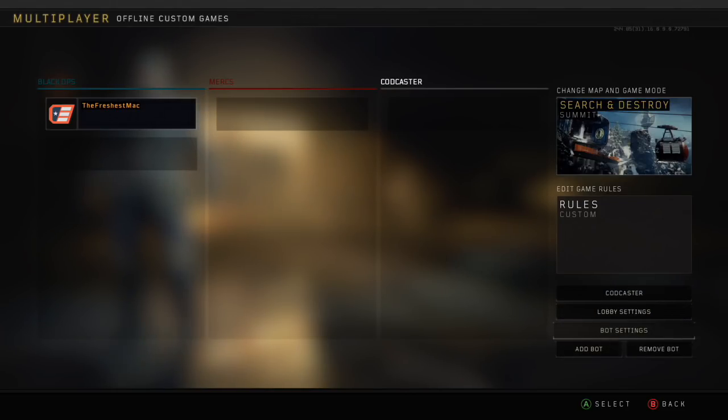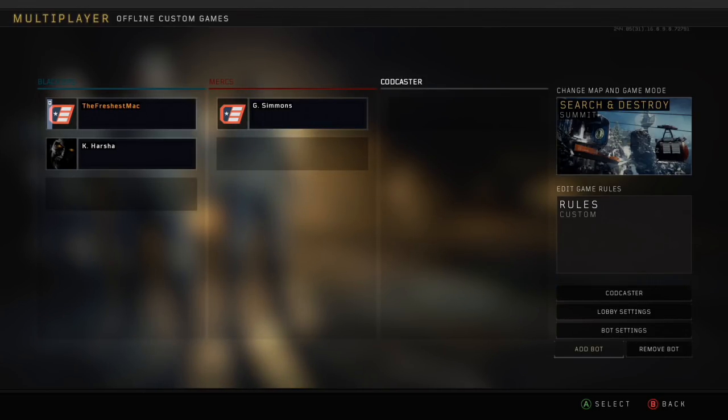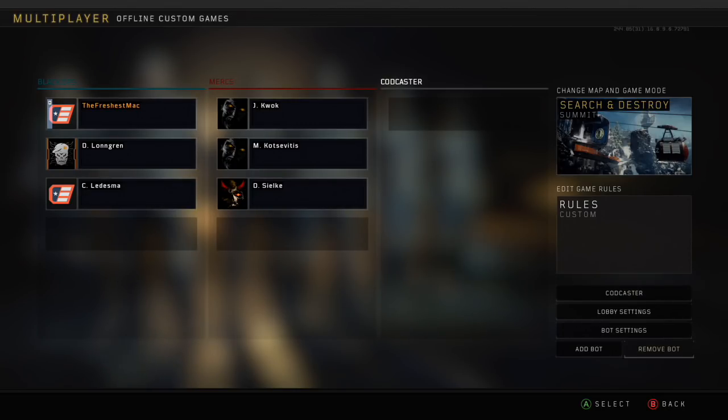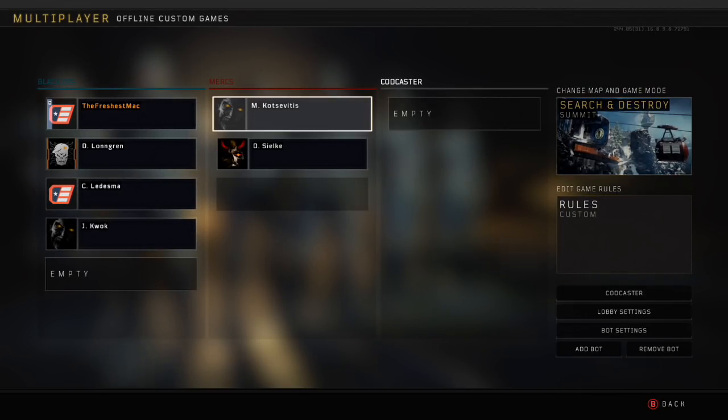When you add a bot it actually adds it to the opposite team. If you keep adding bots they just stack up. What you want is three on each side including yourself. Use the D-pad to go over to the enemy team, press A, and that lets you swap it. When you press A it highlights on Remove Bot, so go up, go across, and bring it down to your team. Just keep doing that.